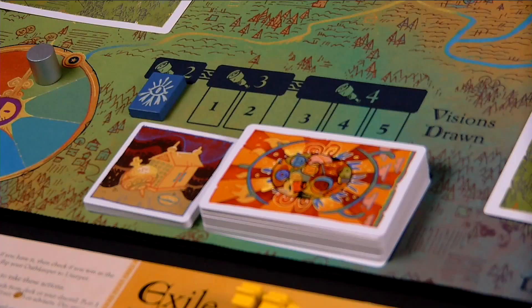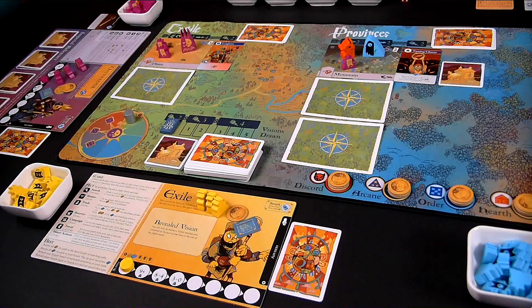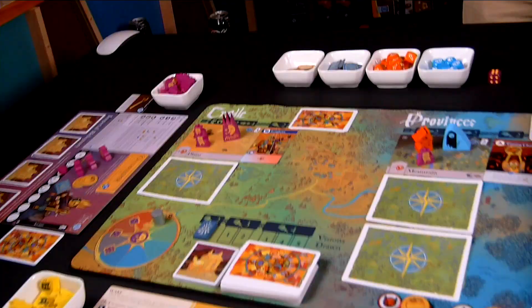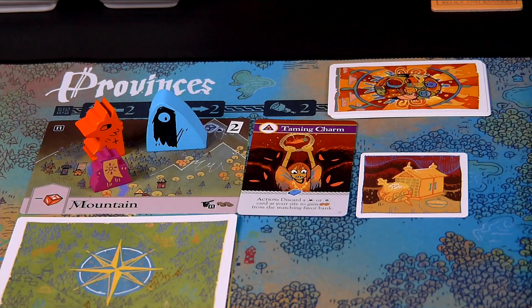I move the supply tracker to the right two spaces. The search action costs two supply for the Chancellor because the tracker marker is in the first space marked number two. When this tracker marker moves to spaces one or two further along, the search action costs three supply, and it'll cost four supply later in the game. This tracker marker advances every time a vision card is drawn from the deck. To take the search action, the Chancellor draws three cards and keeps the Garrison, discarding the other two. Discarded cards go to the region to the right of where your pawn is located — so since the Chancellor's pawn is in the Cradle region, discards go to the Province's discard pile.